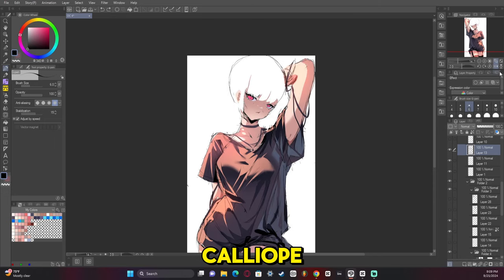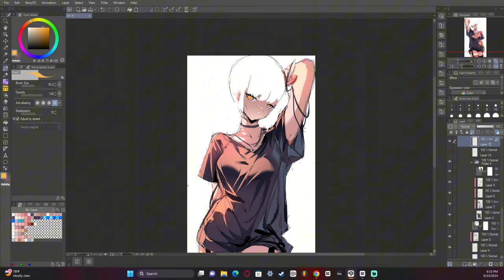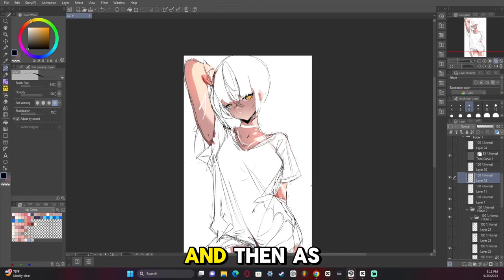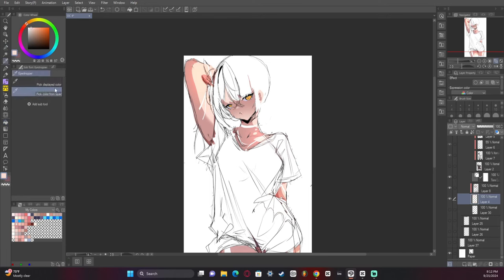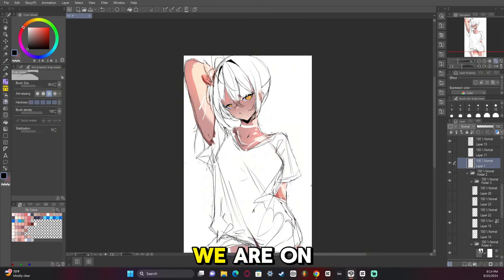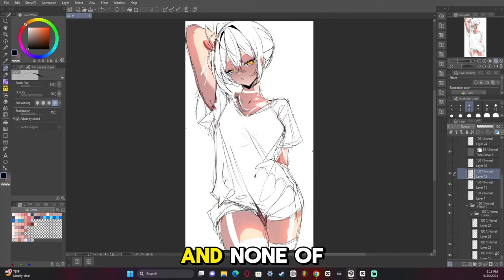This is where I started trying to turn the character into more of a Calliope, just because the face and body type fit more with her. Then you can see I'm starting to switch it into Mumei, but the eye style and body type just don't fit Mumei, and that's why it didn't work. So if you're counting, we're on four characters that I've tried to make this artwork out of, and none of them seem to just fit the bill.